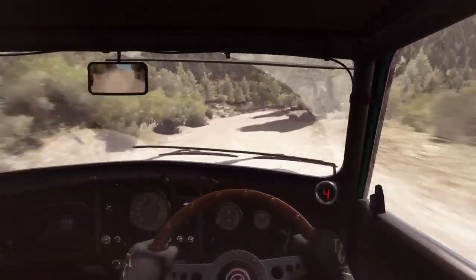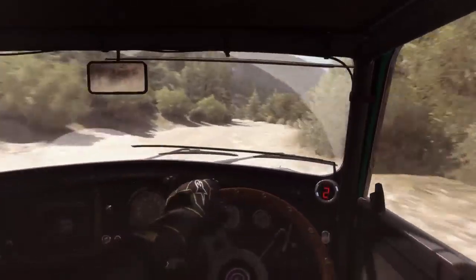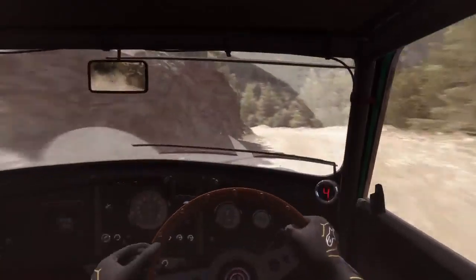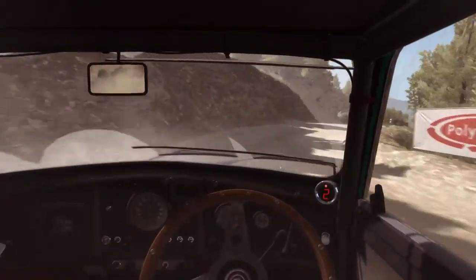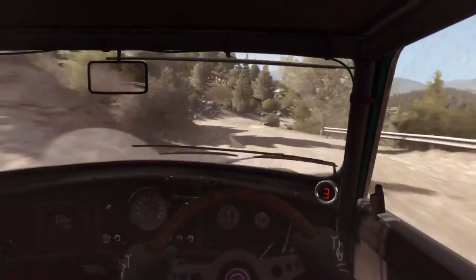And right 1 long. Left 6. Left 4, half long 60, over crest, jump AB. Left 6 and right 1 long. Crest. Left 5. Right 4, through dip don't cut left 6.